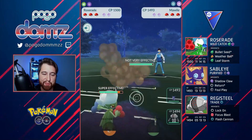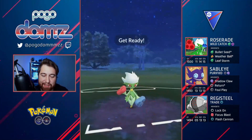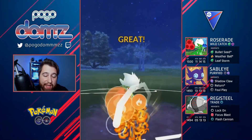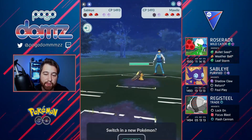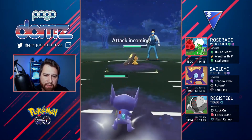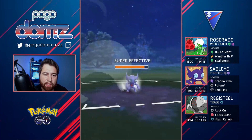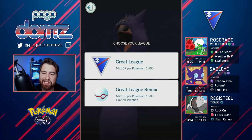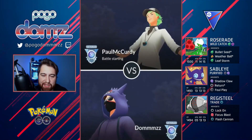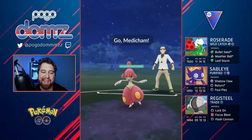Oh boy, this match — disgusting. Just didn't play it out very well, but an Arcanine lead for this team is not good whatsoever. They snuck in that Fire Fang at the very end. I couldn't get off double Weather Ball and I didn't shield Sableye — they had Play Rough. So we just hopped out and moved on to the next match.